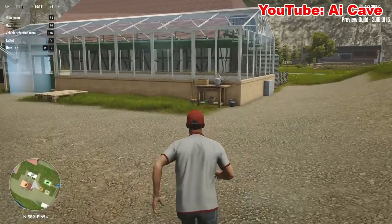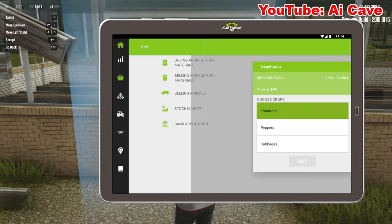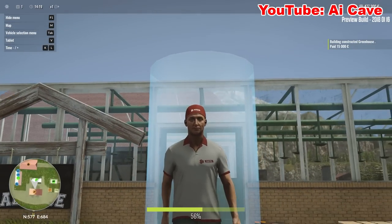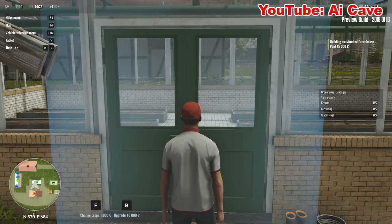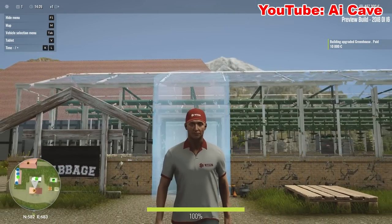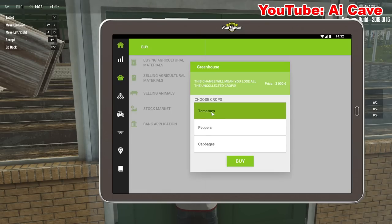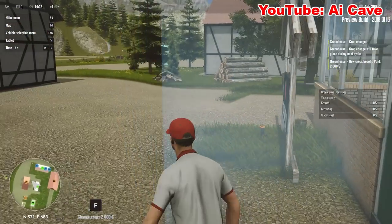I guess you cannot use the horse. Here's our greenhouse - let's see. We can choose which greenhouse we're going to build, so let's do it for cabbages! We can also upgrade - that's a big greenhouse, wow. And we can change crops - let's do tomatoes and see how it changes.